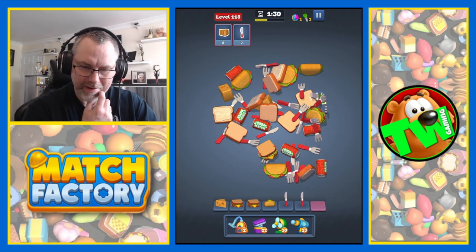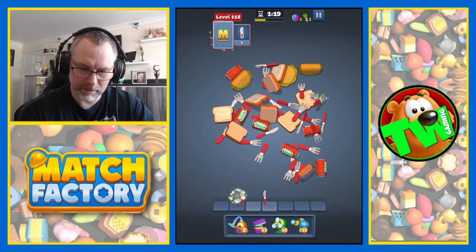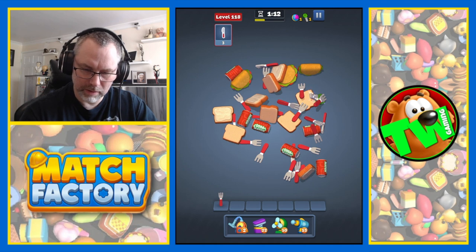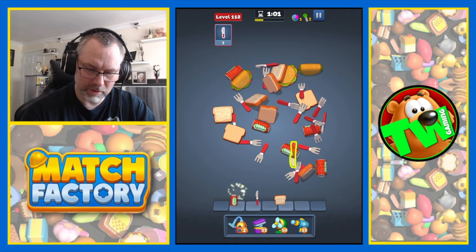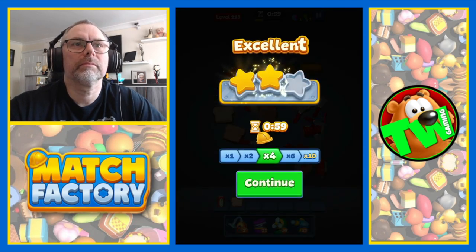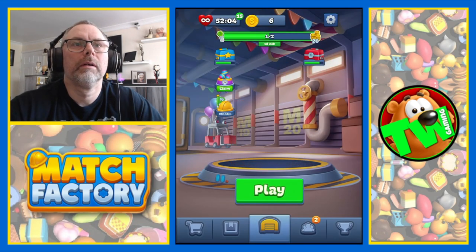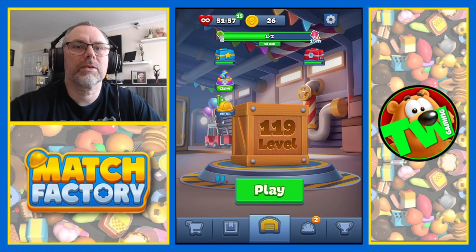Now we've got to be selective. Get rid of that and that. There's a bit of cheese there — right, so we just need knives now. Oops, that's a fork. Key there — knife anybody? There we are. That's a fork, that's still a fork, that's a knife, that's a knife. Excellent — two stars!